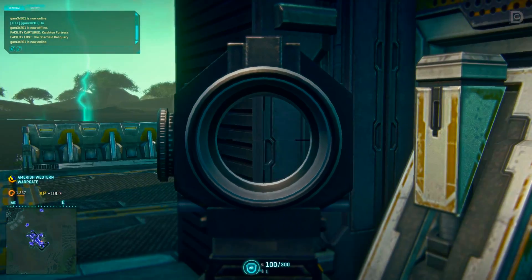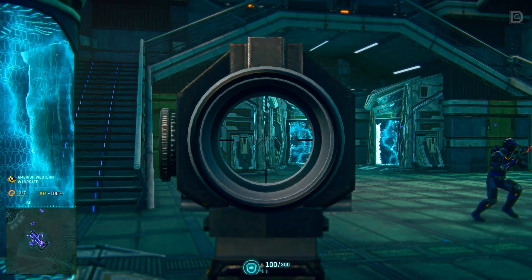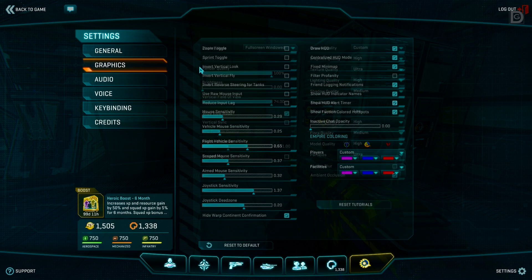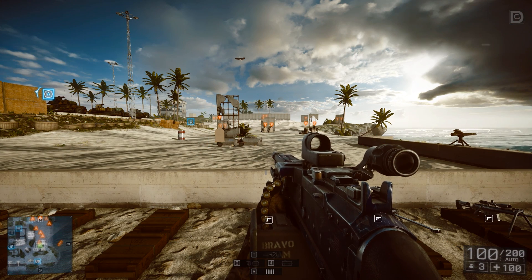Keep in mind to always disable any raw mouse input, vertical synchronization, or smoothing of any kind. These tend to do more harm than good — they use extra processing power to smooth out your mouse or add further input lag, which introduces unwanted variables.